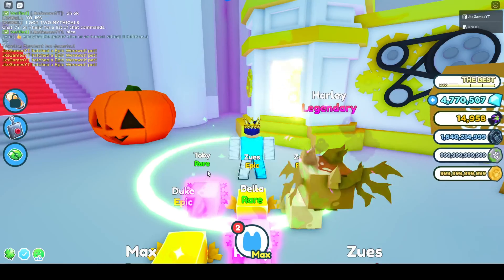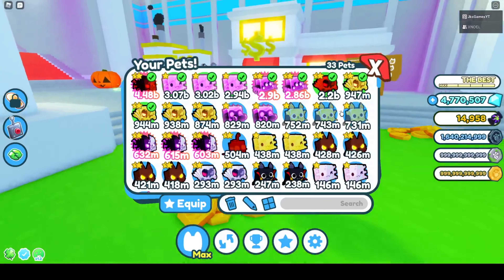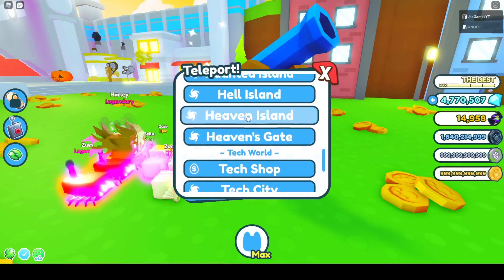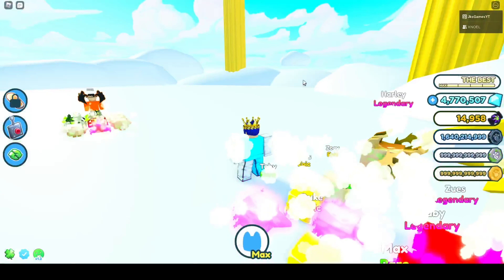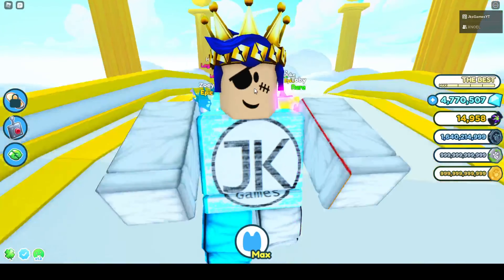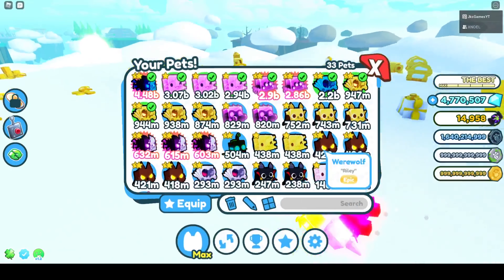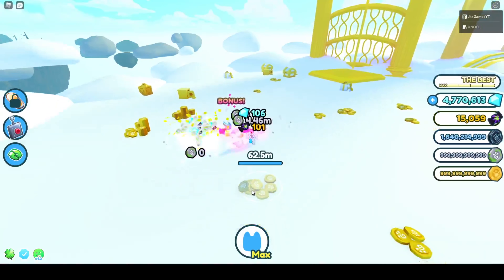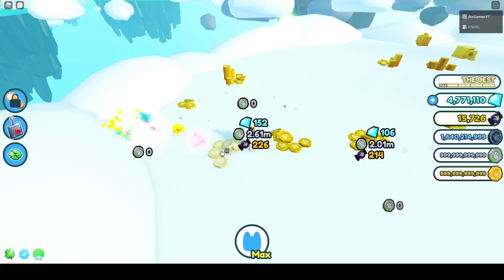I know the best location to be grinding, and in case you guys don't know, it's Heaven's Island slash Heaven's Gate. You want to have Heaven's Gate unlocked. This is what I do — though it might not be the best for you personally if you don't have really good pets like I do. But you can also do some quests while grinding here, so you can do both.